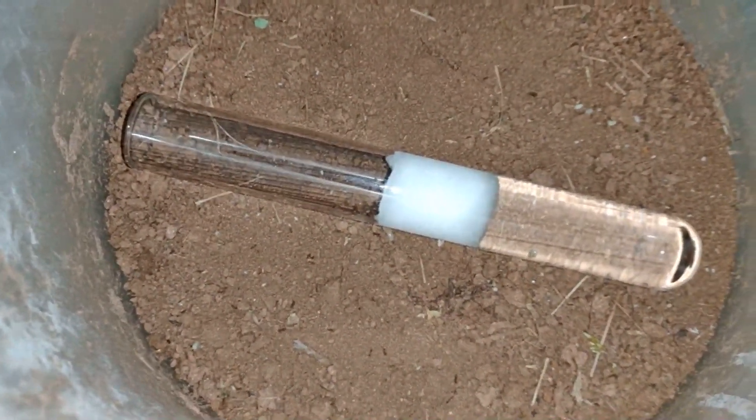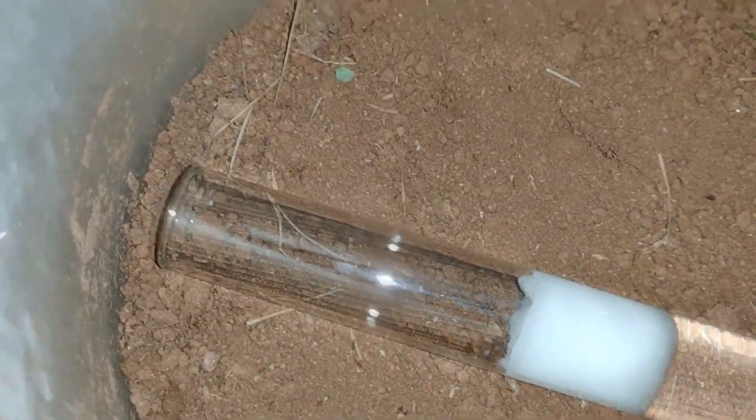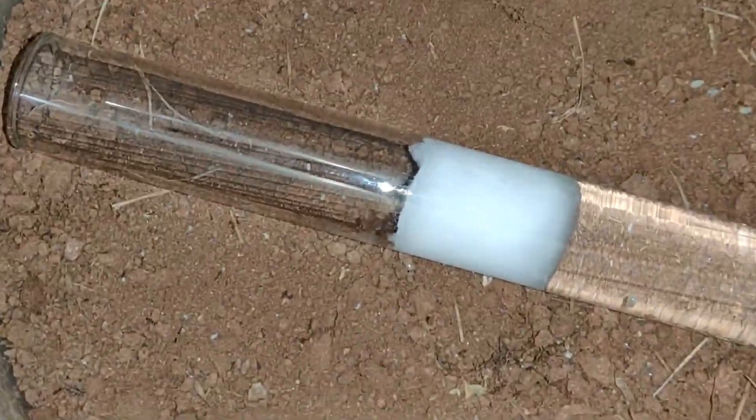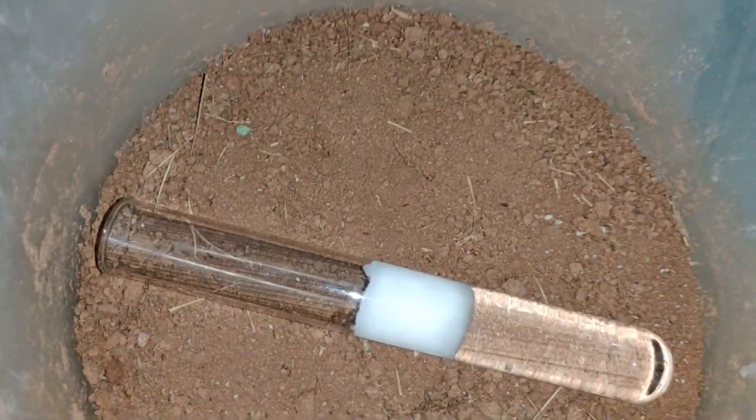Alright guys, the colony is all in this bin like I said earlier. We're back on — got a test tube setup in there. Hopefully the whole colony decides to move in. I put a little dirt in, and I force-moved the queen in. You can see her right there. Hopefully the whole colony goes in with her. We'll see what happens — it's looking pretty promising. Very nice colony.